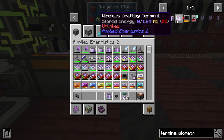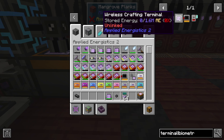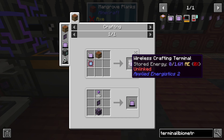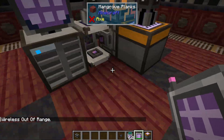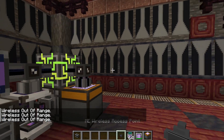From there, you're going to want to build your wireless crafting terminal or the normal wireless terminal. Applied Energistics 2 now has the wireless crafting terminal built in, which used to just be from another mod. If you can already make the other pieces, this is also pretty trivial. You go back into the security terminal, take your crafting terminal, and put it in the upper right box where it will link it to you. When you click it, it says wireless out of range because we don't actually have a wireless access point set up yet.